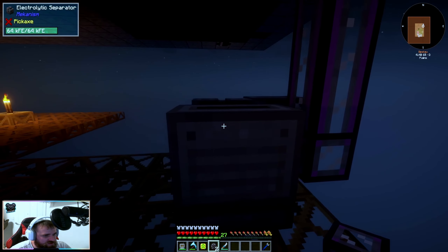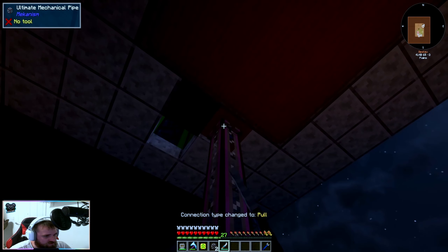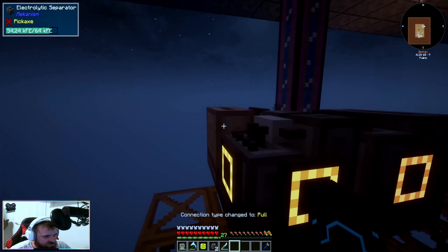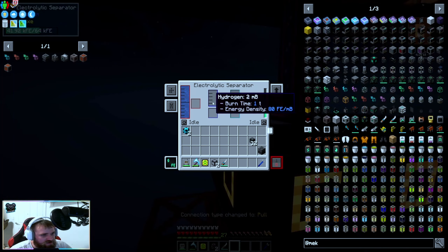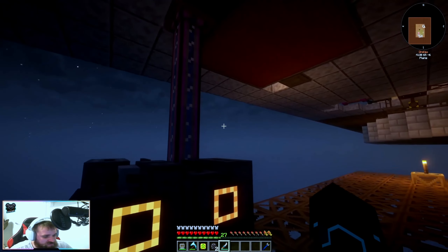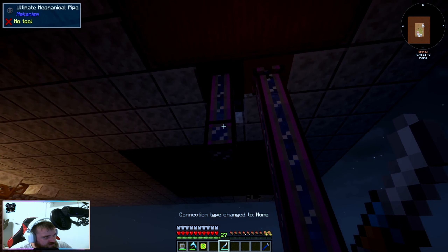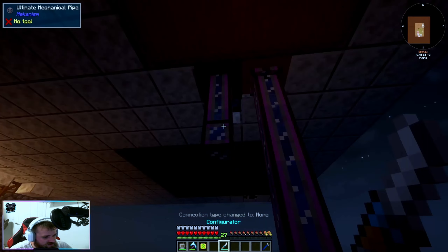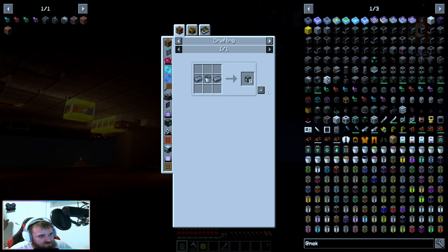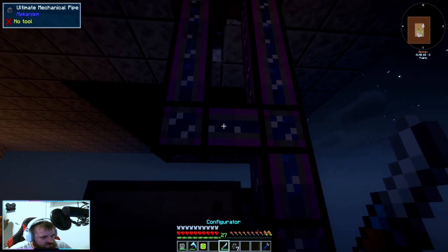Then we're going to bring this down for water because this here is water. We're going to want to pull out of that one. That one goes into here — this one gets water, then splits into oxygen and hydrogen. We want the hydrogen, not the oxygen — don't forget that. For now we're actually going to be dumping excess but we'll come back to that. We've already run out of these cables — that went really quickly. They're a little expensive but that's okay.